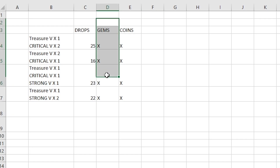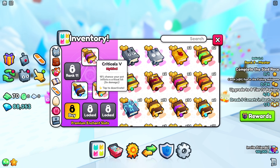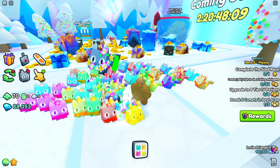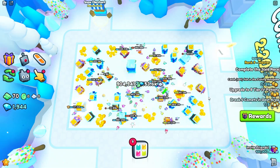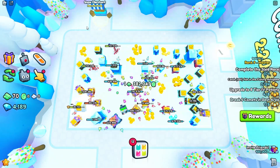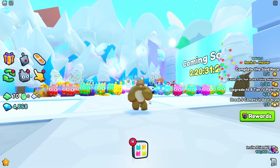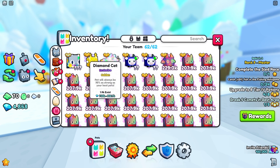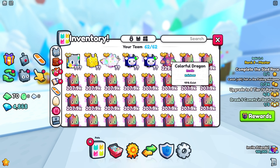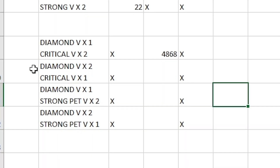Now that we've figured out what enchant books are best for getting drops, we're moving on to diamonds. We have two critical 5 books and a diamonds 5 book equipped. After 15 minutes with one diamond 5 book, we managed to get 4,800 diamonds. That's not too bad considering we're not running a full team of huge pets — we only have one huge pet, four exclusives, and a few rainbow pets, with no diamonds boost or diamonds flags. So let's now move on to two diamond 5 books and one critical 5 book.